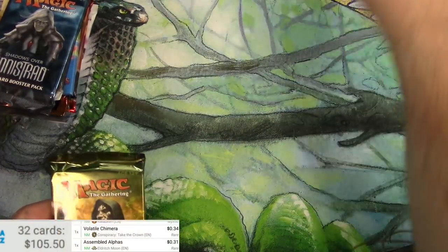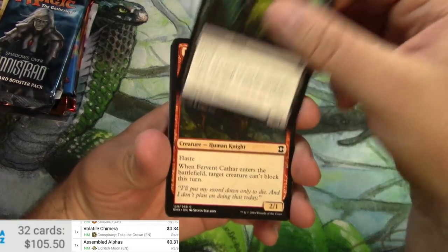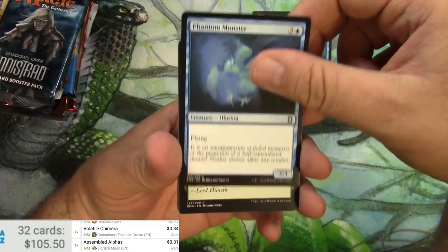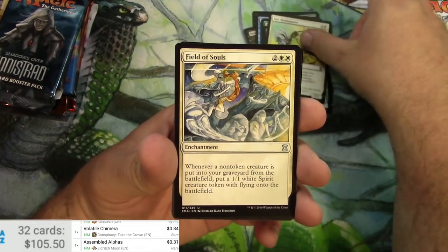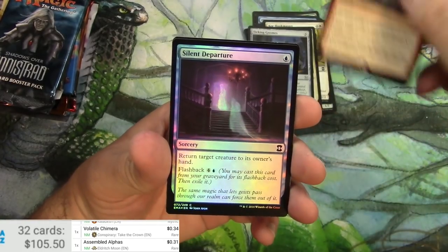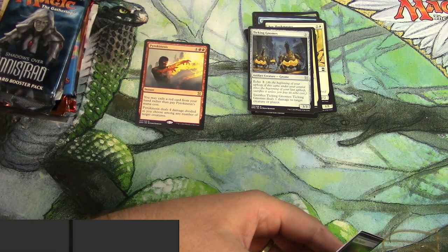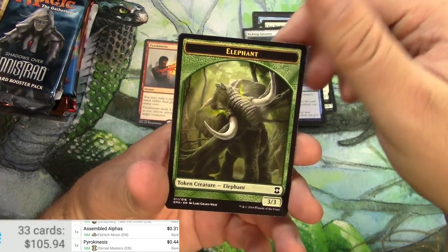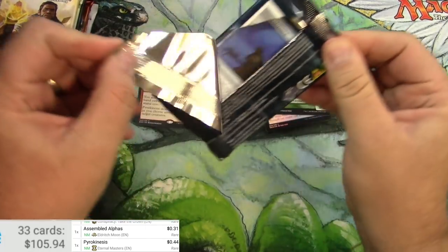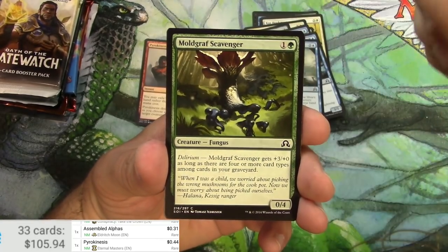Eternal Masters — I'll scan up the rare at the end. Got a ghost, a knight, some innocent blood, warden, elves, field of souls, intangible virtue, ticking gnomes, and a pyrokinesis in foil. Silent departure, pyrokinesis 26 cents — but that's the wrong version. Eternal Masters is 44 cents, and an elephant token.